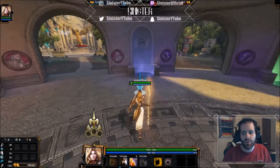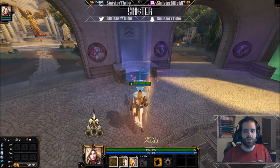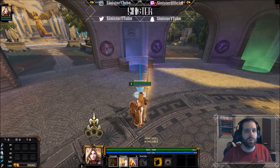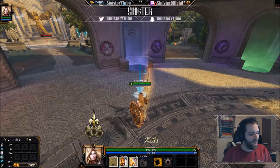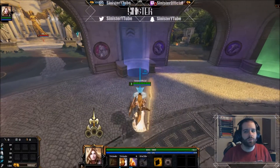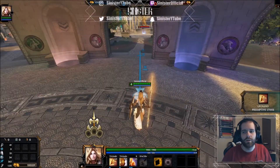At level three you can decide based on your situation. If you're going to be ganking soon, go ahead and get your one so you can dash in and use your full combo. If you're just about to clear speed buff, blue buff, and camps, put a second point into your three for better camp clear. Then at level four you can pick up your one.